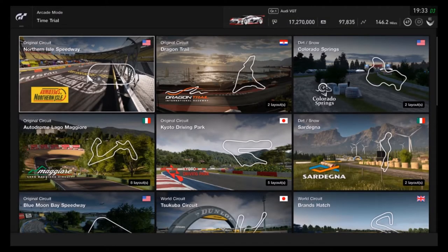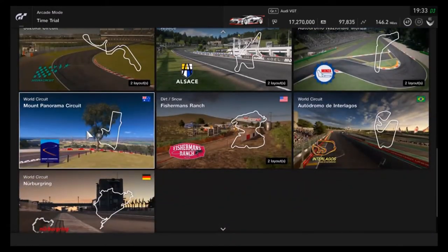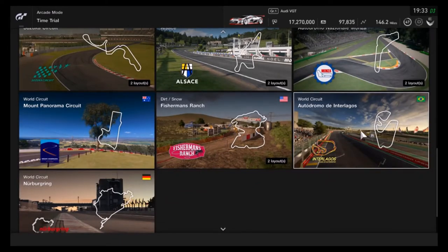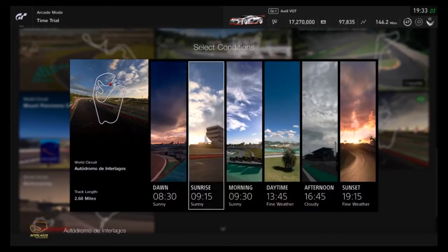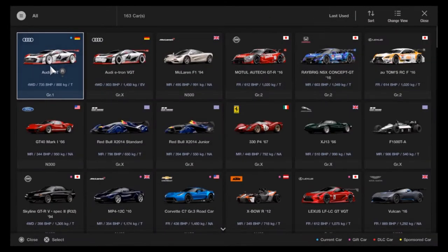What is up guys, it's Matt from Schoolbusters and today I'll be doing the Audi VGT versus the Bugatti Chiron, both Group 1 cars. I'm going to put them against each other on standard settings, take them around a few tracks, and show the best lap of each car.